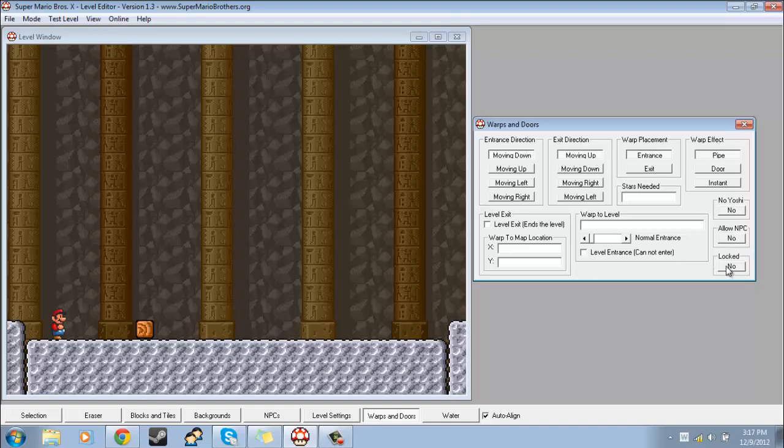But if you have allow NPC set to no, then he will not be able to. And yes basically means you'll need a key in order to go into the warp. Now the warp to level option — basically if you want this warp to lead to another level entirely, you would type in the level name, and then set what kind of warp you want. I'll just do a pipe with entrance direction moving down, and if I place it right there, notice how it places a little differently because it's warping to a new level entirely.